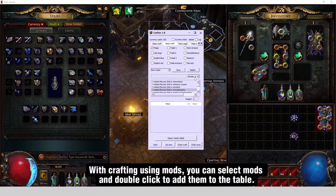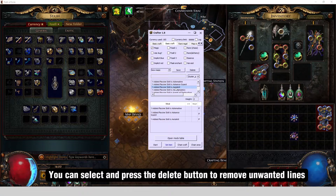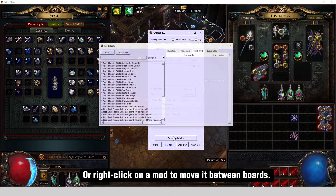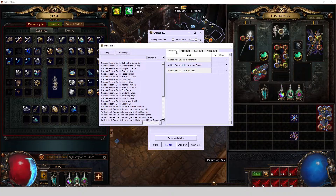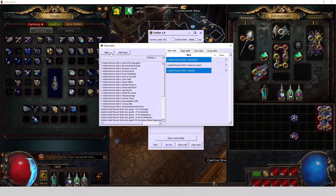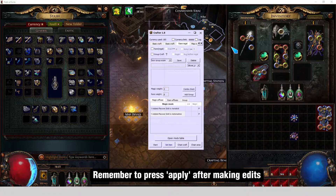With crafting using mods, you can select mods and double-click to add them to the table. You can select and press the delete button to remove unwanted lines, or right-click on a mod to move it between boards. You can press the open mods table button to expand the board for easier interaction. Remember to press Apply after making edits.